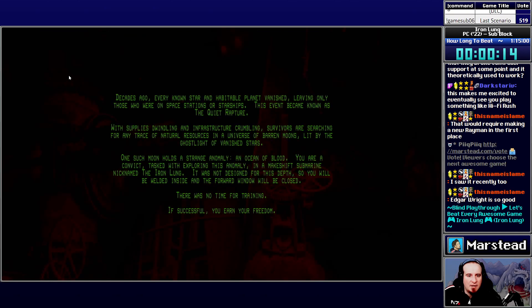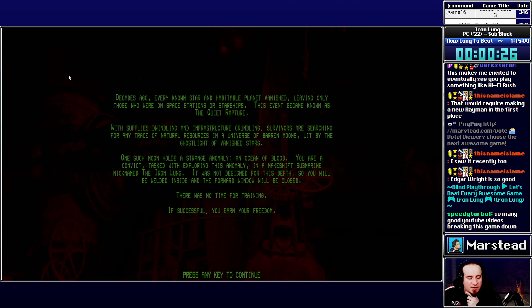Every known star and habitable planet vanished. Quiet rapture. Supply is dwindling. Infrastructure crumbling. Survivors are searching for any trace of natural resources. One moon holds a strange anomaly — an ocean of blood. You're a convict tasked with exploring this anomaly in a makeshift submarine nicknamed the Iron Lung. Not designed for this depth. You'll be welded inside and the forward window will be closed. There was no time for training. Successfully complete this and you earn your freedom.